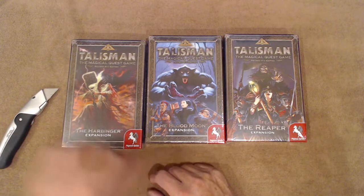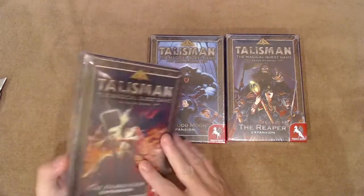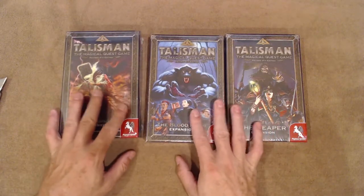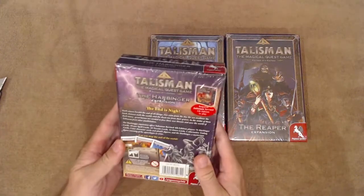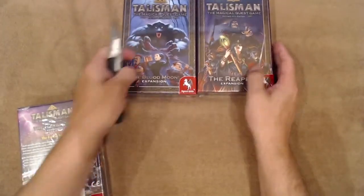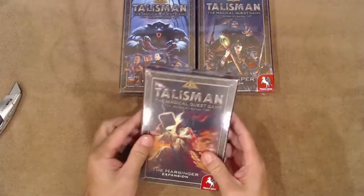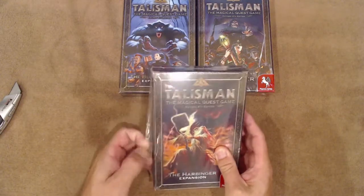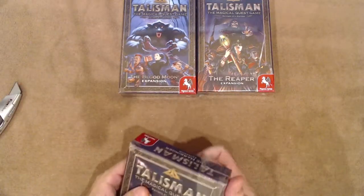Welcome, everyone! We got a bunch of new Talisman expansions for our Talisman Fourth Edition game and figured we would do some live unboxings to find out what's inside the box and show you what to expect if you pick these up. Let's get into it. The first one we're going to do is the magical quest game revised Fourth Edition — the Harbinger expansion — which is the one I know the least about, so I'm excited to check this out.